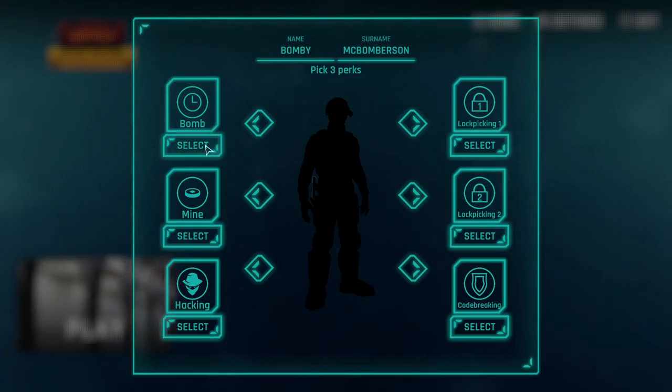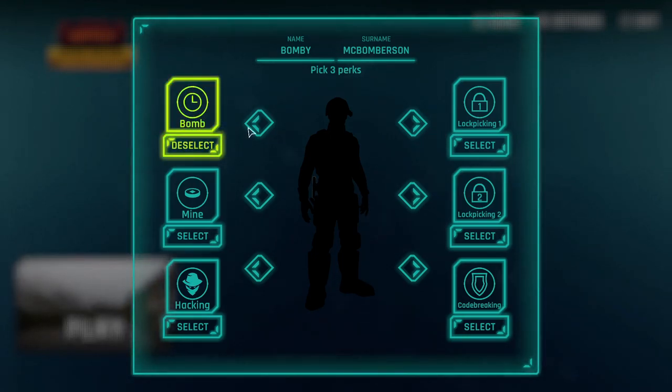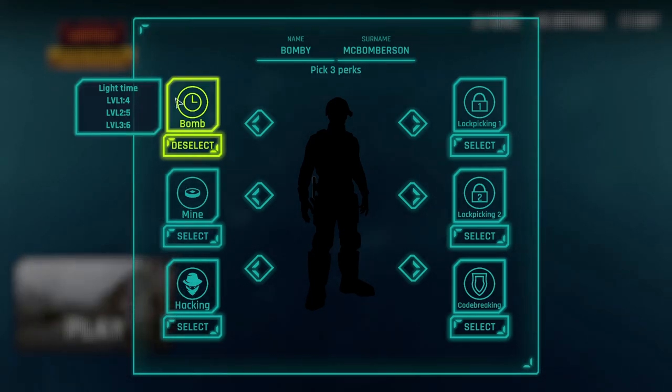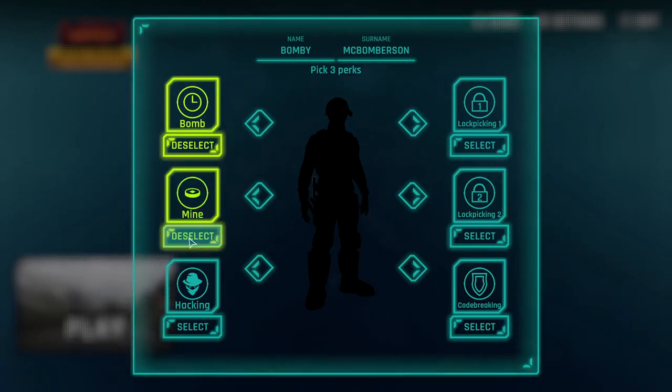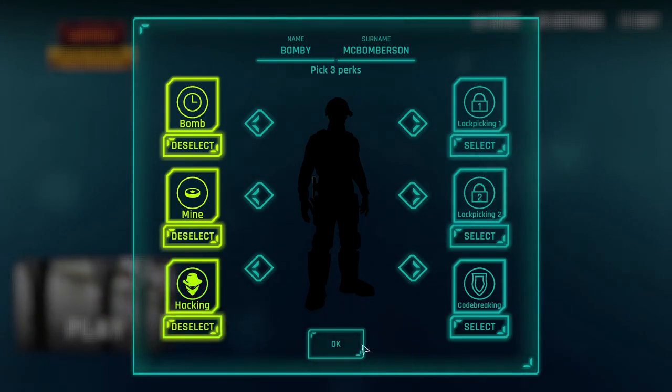I guess we have to choose perks as well. I feel like if this is a bomb defusal game, we should probably select bomb. It doesn't really explain much. I should mention this is a brand new game, so it might be a little rough around the edges. Oh, it does explain we have light time, whatever that may mean. Pressure tolerance — yeah, I don't want to explode. And there's two lockpicking. There's going to be a lot of lockpicking in this game. Let's pick hacking.